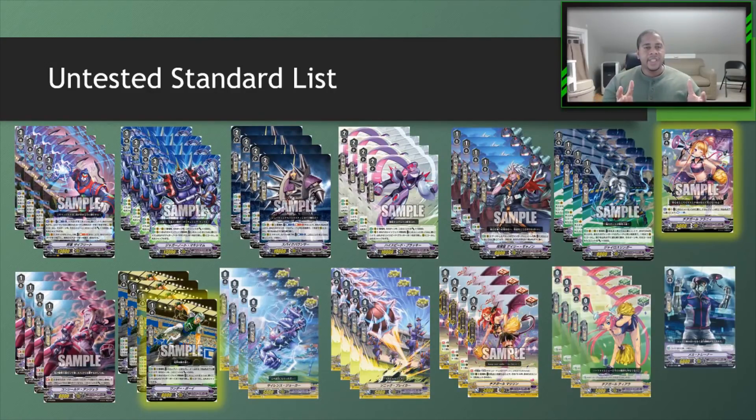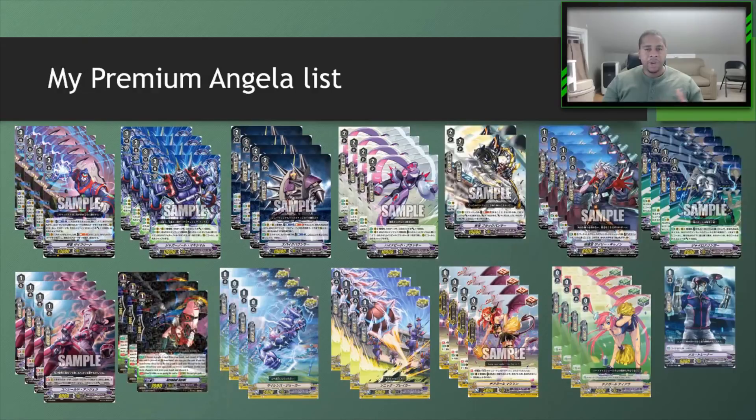For the premium list I've been testing, it's pretty much the same thing except I took out Wonder Boy and made space for three Acrobat Verde because you need that stride fodder to get through the game. The beauty of using Angela in premium is that Agrius and Pecaro can help activate her pretty much freely, so there's not as much need for Wonder Boy in the deck — unless you want to incorporate triggers back, but there's not a lot of shuffling going on in premium as you'd be doing on the standard side. That's why Wonder Boy made the cut there.